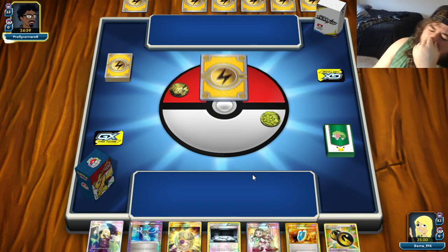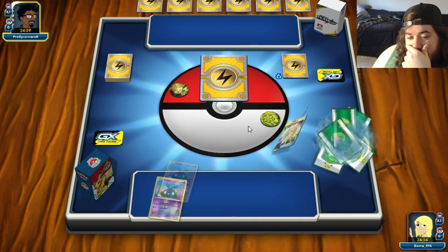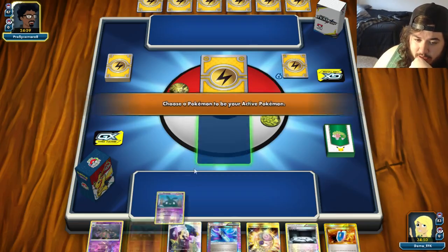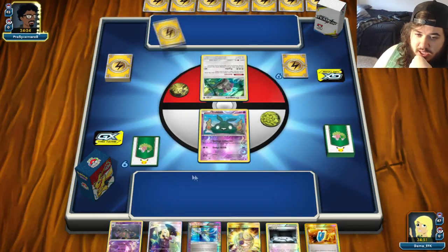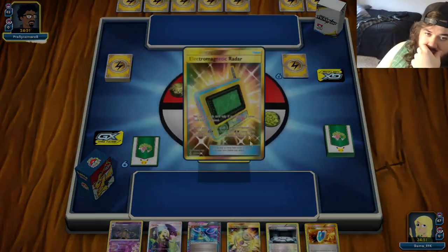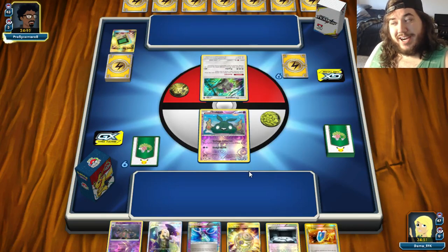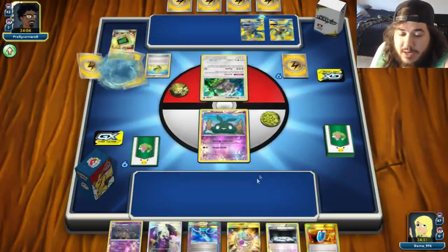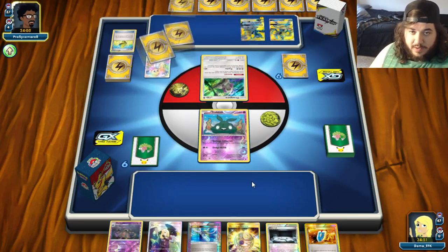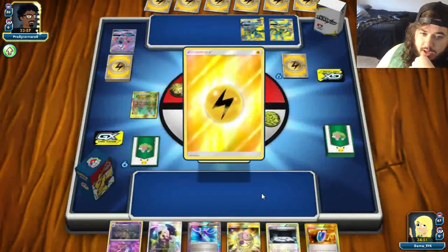That's a big deal because Silent Lab means they can't use Tapu Lele or Zeraora. Our game plan: Mysterious Treasure for Cynthia, find Ultra Necrozma and Life Dew, play Silent Lab, then Cynthia and hope to find a Float Stone to retreat. There's Zeraora for the free retreat, Pikarom coming down, they use Max Elixir to the Zeraora/Pikarom, and Tapu Lele for six draw. They attach energy and pass. We top-deck the Double Dragon energy.